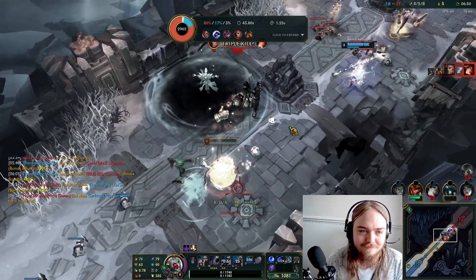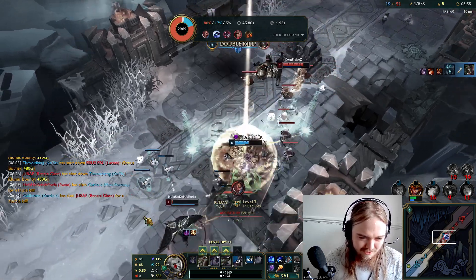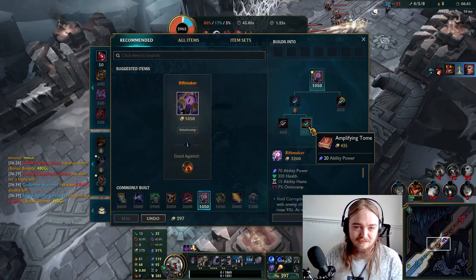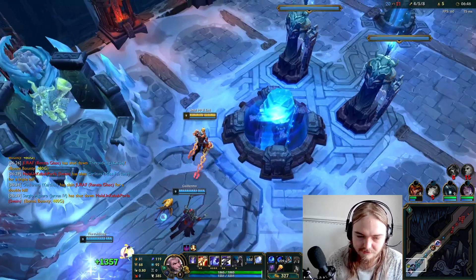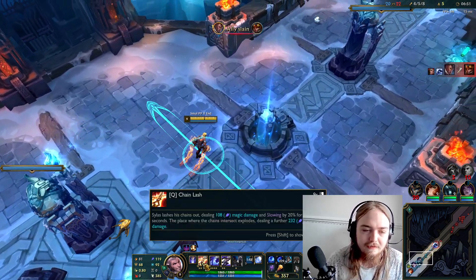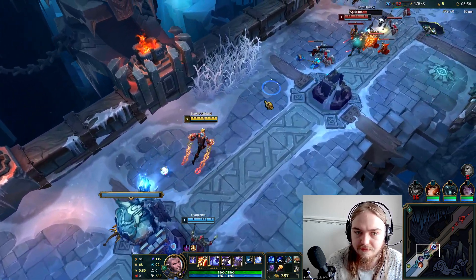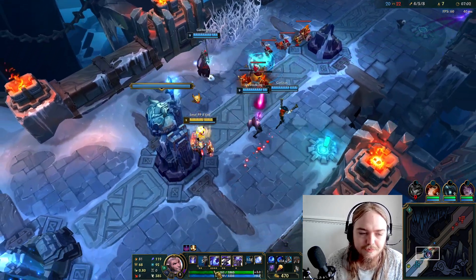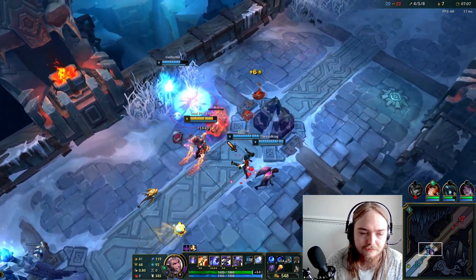He's nearly ready for us again. Jarvan's going to take him out, hopefully. One Q should do it. So this throws out chains, and then after a certain duration it goes pop and it slows. This W is basically an auto attack that heals you, but I think it can actually be cancelled by blind as well, which is interesting. And it heals you more if you're lower on health, which is very nice.